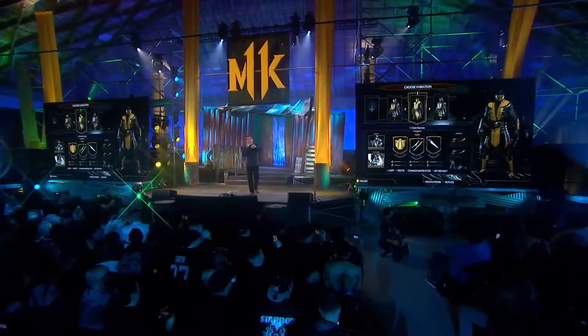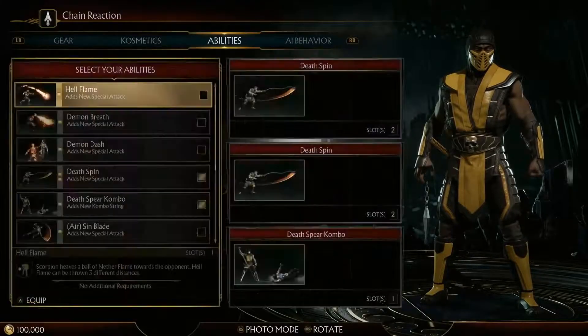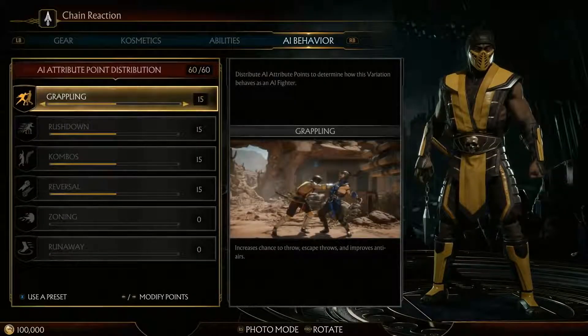We have custom variations on the player variation screen. Players can create, modify, and collect multiple versions of every character. There are a ton of features you can customize — from costume pieces, the intros, the victories, as well as a huge variety of skins.